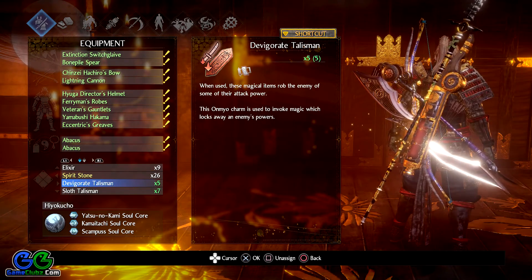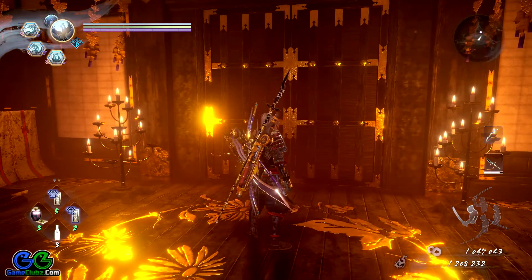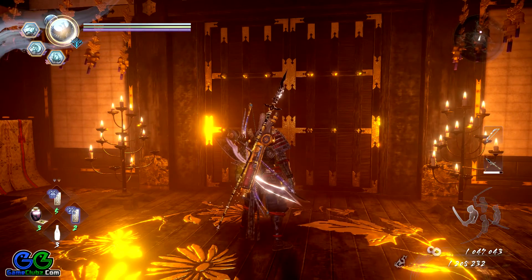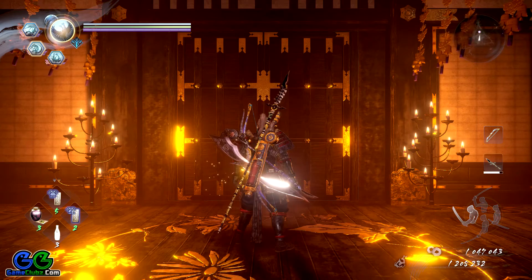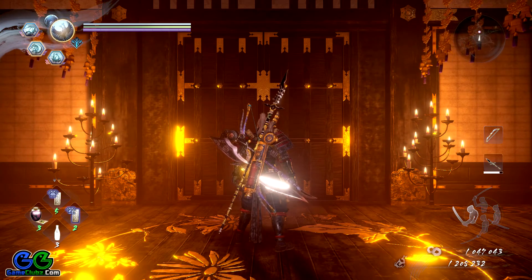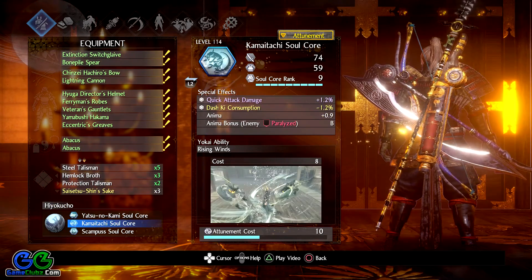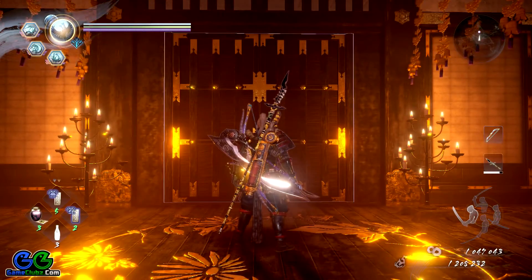I'll also use the sloth talisman and the invigorating talisman on the boss if I have time. Lady Osakabe is a gigantic boss with arms that have eyes — there are four of them, two on each side. Once you take them all out, you can attack the boss directly. You can use various weapons on those arms — shoot them, melee them, or use soul cores. The soul core I use most is the Yatsufusa Okami, but the Kamaitachi soul core also performs really well due to its huge range attack.